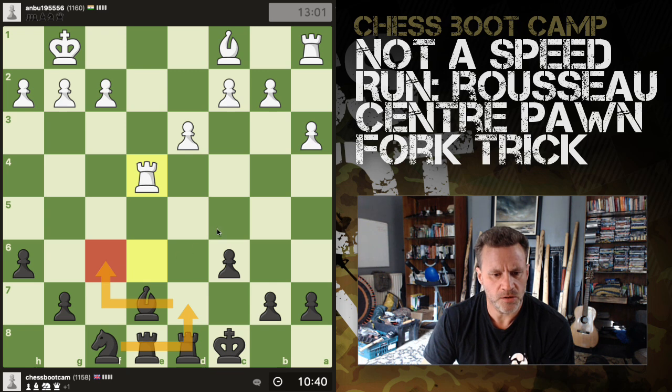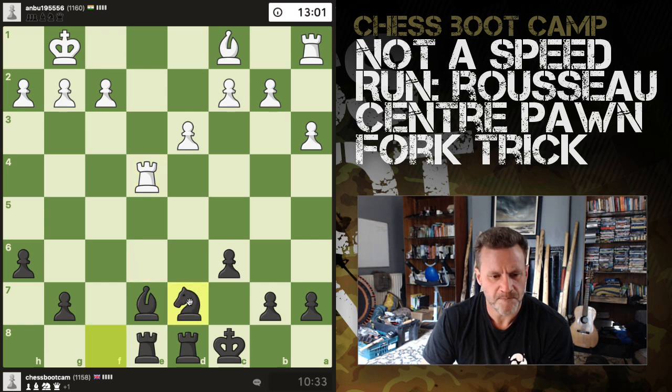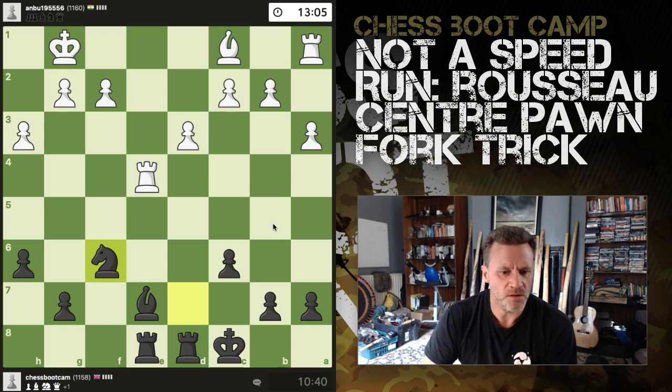Knight here is kind of good — that's a really nice square for that knight. Let's say he trades off — I get doubled pawns here, but maybe it's not ideal. I feel like I want to improve the knight, so I'm going to bring the knight out. It's not — am I like two pawns down?